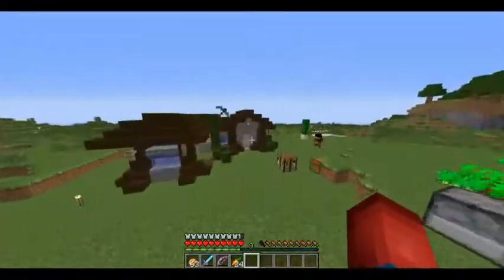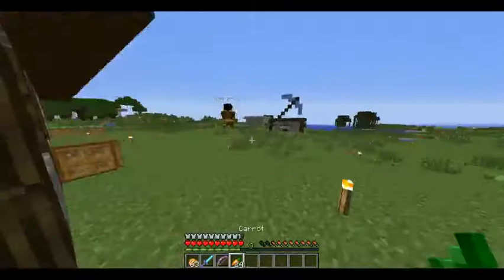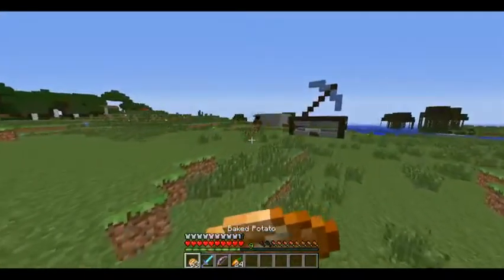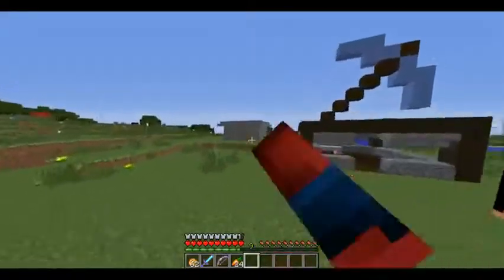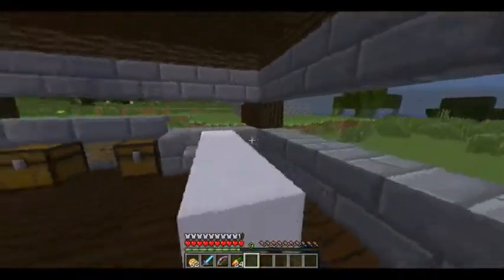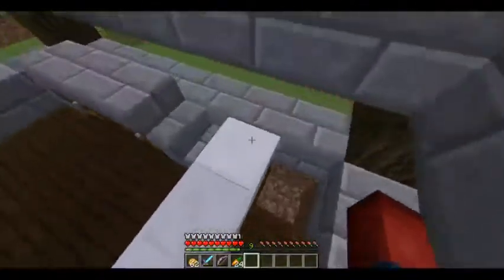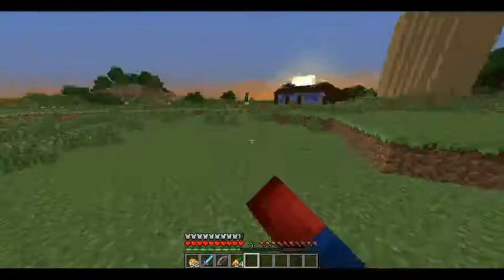Over here, I built Frosty a house and he totally digs it — I thought it was a pretty dank house. Over here we got Derek's home, and Derek's mining. This is my home — like my shack. It's my mining company. People can hire me to go mining for them; they supply me with all the materials. That's pretty much the server so far.